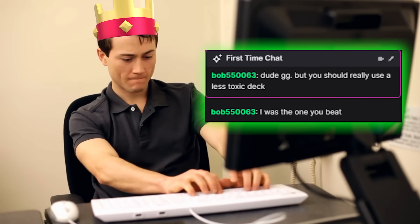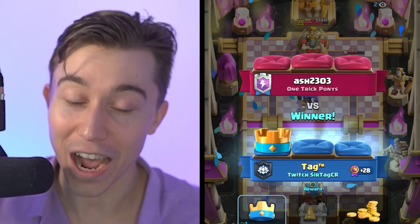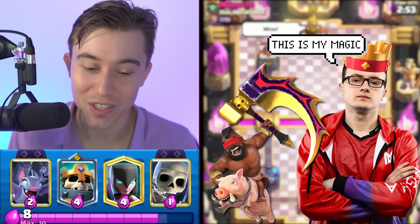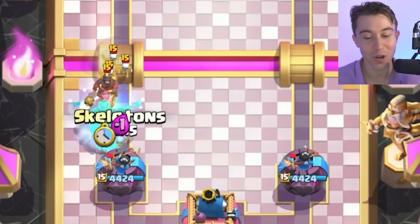The guy just messaged me saying he didn't like my deck and honestly, you can't even blame him. I matched into him a second time and he is obviously furious. Now we've got a game against Mr. Miracle, and it would be a miracle if he wasn't running 2.6 Hog Rider after seeing that banner. He's literally running a Hog Rider at the start of the match.